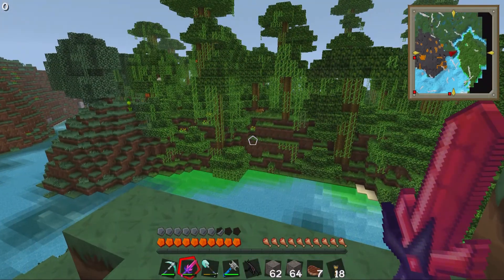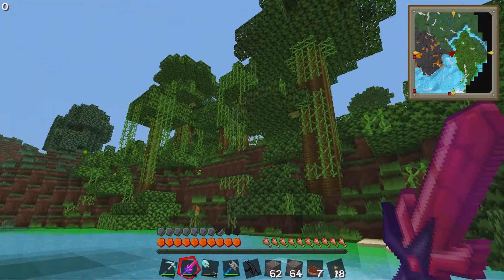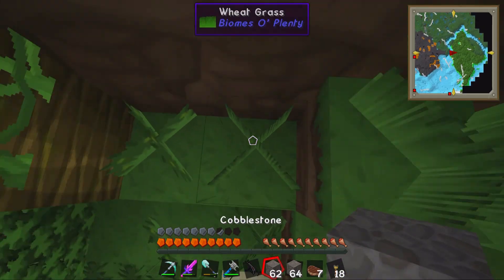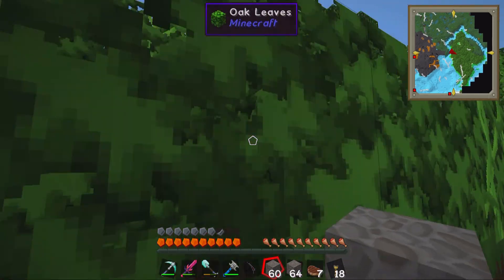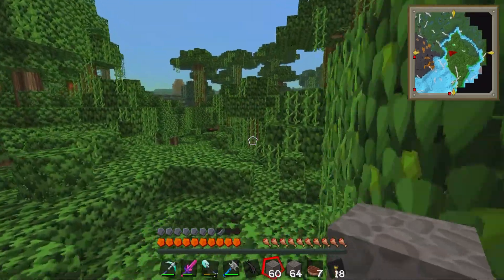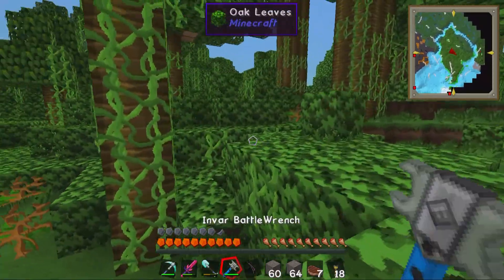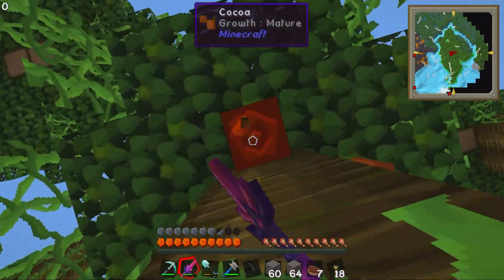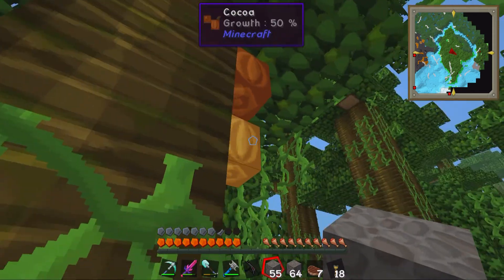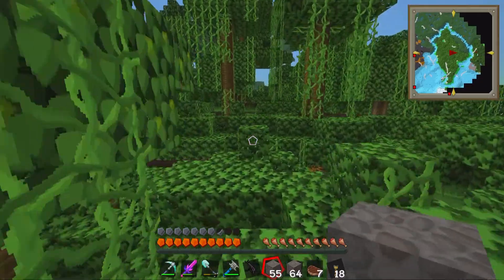Alright, we have a jungle. Hey kitty kitty! We might collect some stuff along the way. So let's see what this jungle has to offer — we might get some cocoa beans here. I saw one growing right over there. Stupid jungle. See an autumn-looking tree over there, some sheep, a black sheep. Let's get some of these things. That's more cocoa beans than we'll ever need. Now we can make a cocoa bean farm.